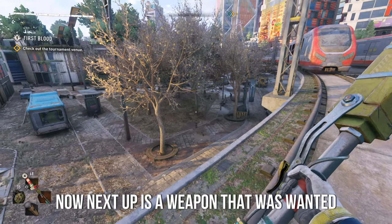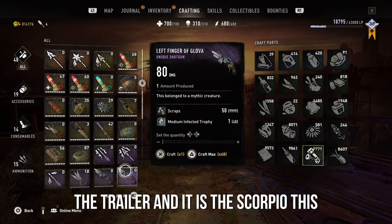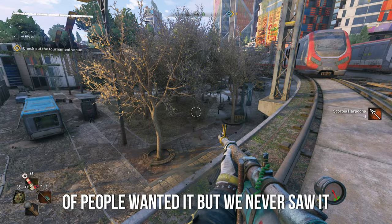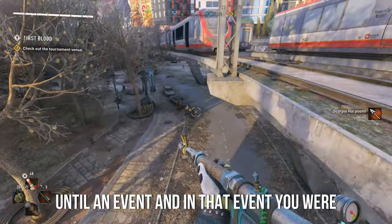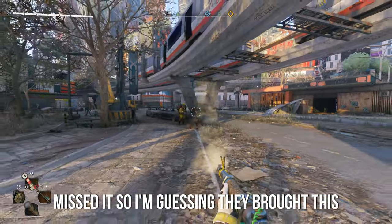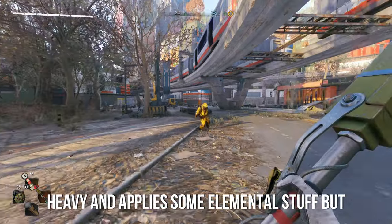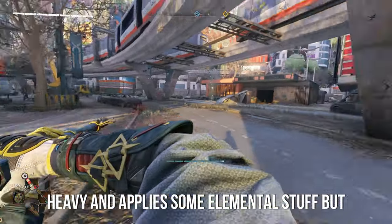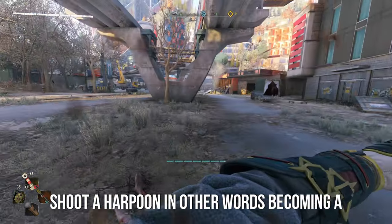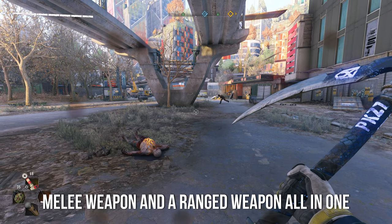Next up is a weapon that was wanted since day one — actually since the first time they released the trailer — and it is the Scorpio. This weapon was shown in the trailer and a lot of people wanted it, but we never saw it until an event. In that event you were able to get it, but a lot of people missed it, so they brought it back. You can now purchase it. This weapon deals a lot of damage, it's heavy, and applies some elemental effects. The thing that makes it special is that it can be flipped and used to shoot a harpoon — in other words, a melee and ranged weapon all in one.